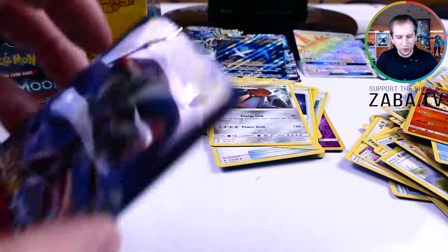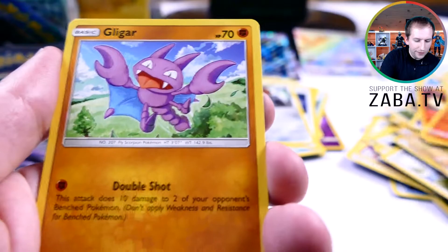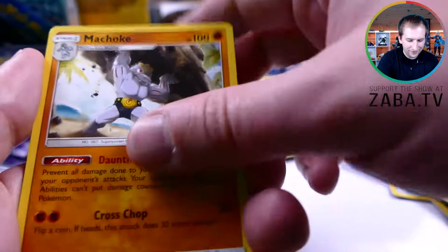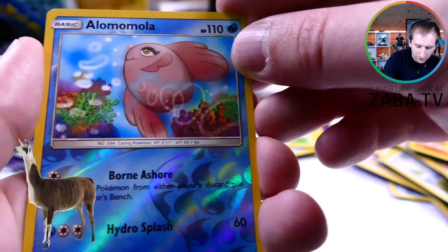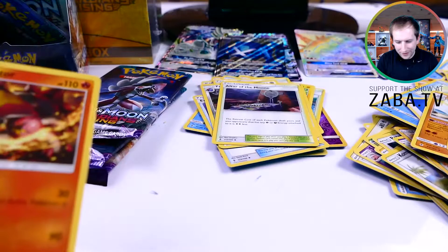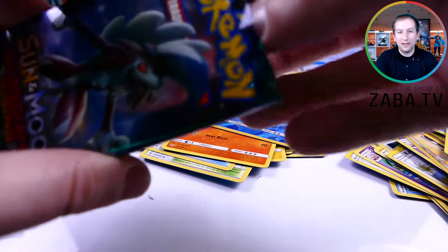Don't even lie to me — Nigel Thornberry is Probopass! Next code card. Thank you Pokemon for presenting all your codes in a very consistent manner, makes my life so much easier. Tentacool, Clefairy, Litwick, Gligar — jumping through all the duplicates. Still love that — every time we do a new part it opens a new stadium. Alomomola! And our rare — Tangrowth again. Wait, did we just pull that in reverse foil at one point? I think I'm losing my mind.